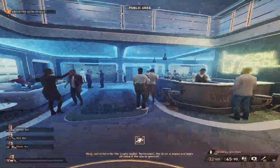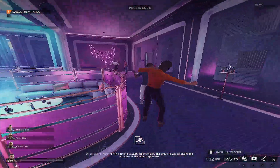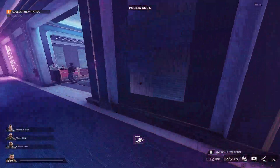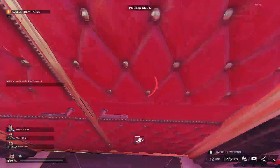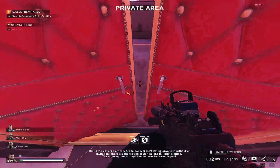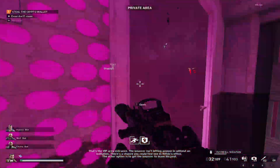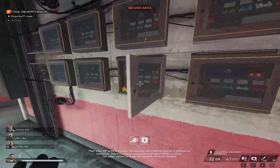We're here for the crypto wallet. Remember, the drive is wiped and loses all value if the alarm goes off. You need it — that's the VIP area entrance. Without an invitation, there's a chance you could find one in Rifkin's office. The other option is to get the bouncer to leave his post.